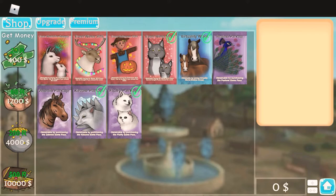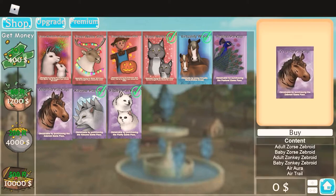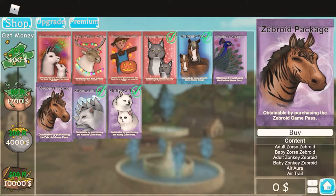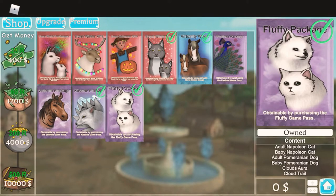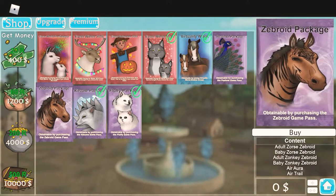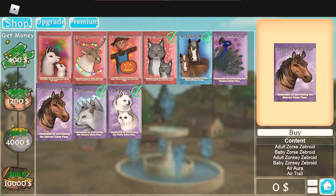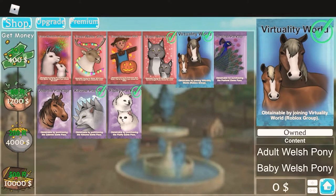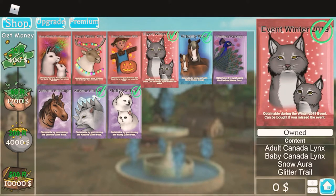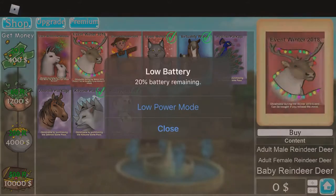You have to buy at least 300 Robux. Just warning you, the Kitsune package is 1,000 Robux. Most of the other items are 300 Robux each. That one is also 300. That's actually free — you just have to join their group.